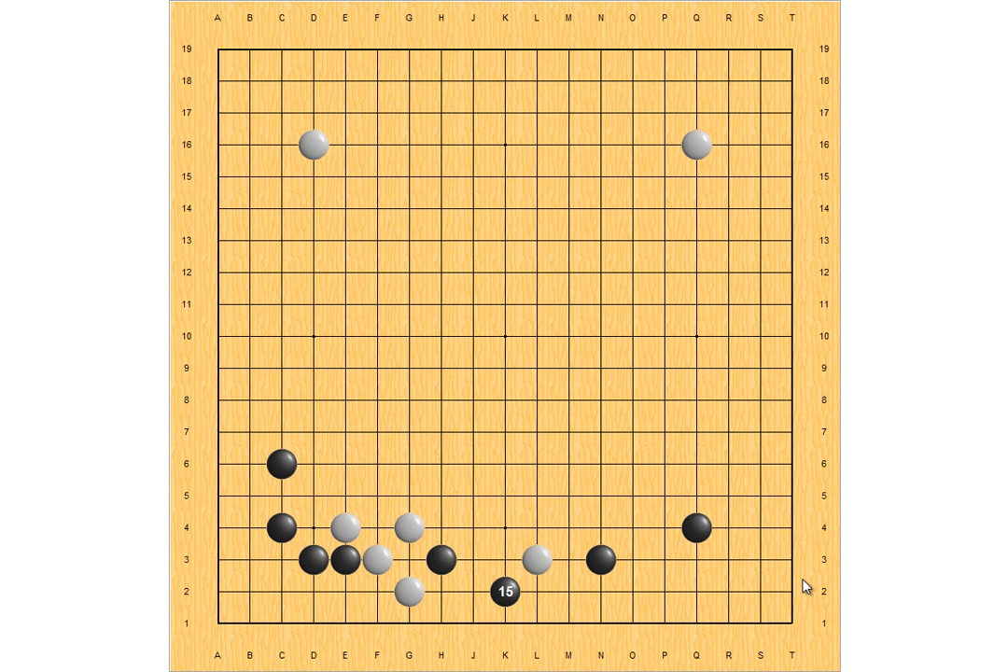Let's look at the first knight move. If Black plays here and White extends, then Black will just separate these two groups. If White connects, Black separates them again. This result is very bad for White — it has two weak groups, and it's hard to escape both of them.